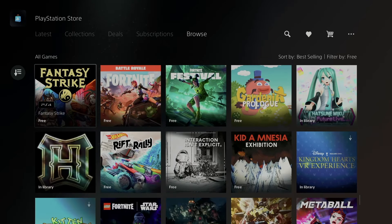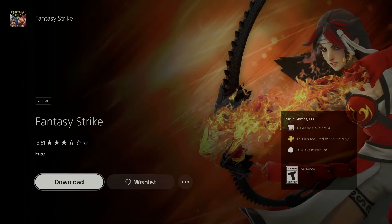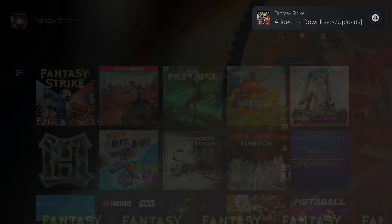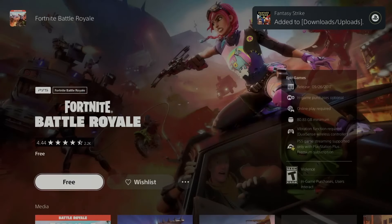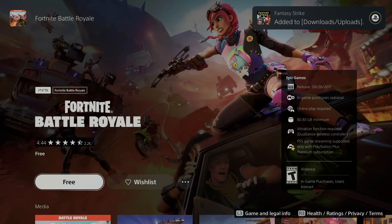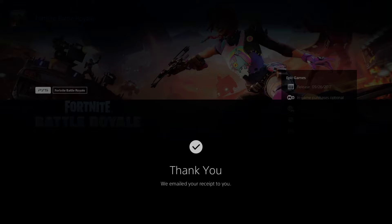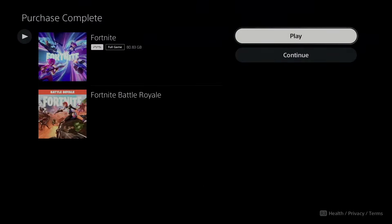Right now we have this one here — Fantasy Strike, not Final Fantasy — and it is a little bit less than four gigs. Now we have this one which a lot of you may have already. You can just go ahead and confirm your purchase; it should say zero. Confirm that and there we go — you can go back and play it.